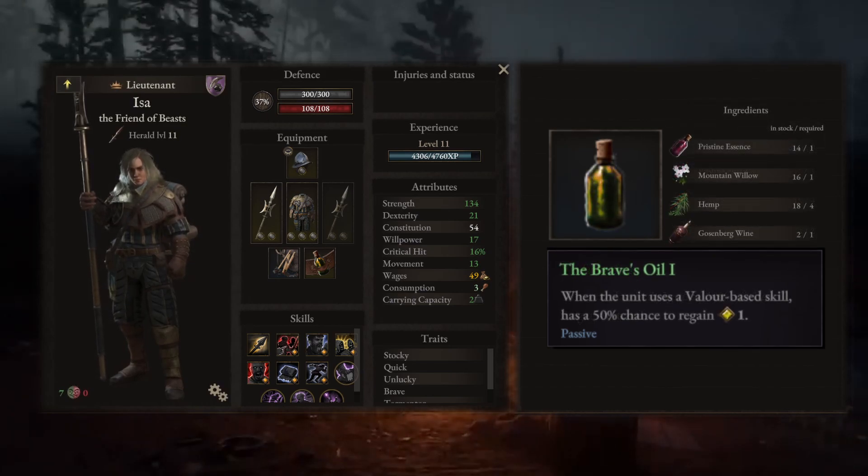That being said, the brave's oil is the MVP of this build. Each time you use a skill that requires a valor point, you get one valor point back. Which means if you have the orderly buff, which doubles the valor points you get, you receive two valor points every time you use a skill that requires one.